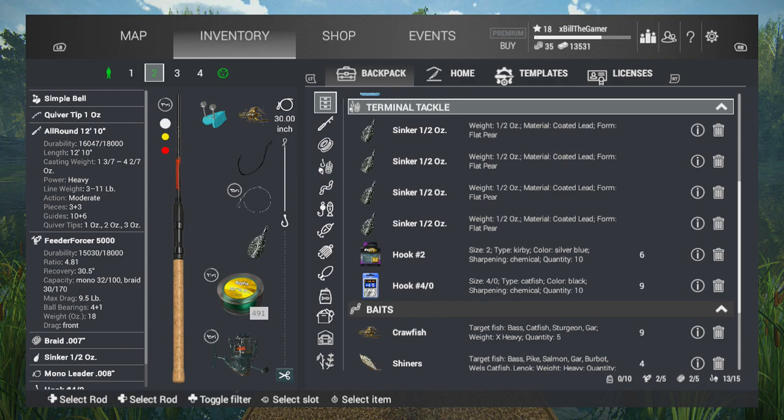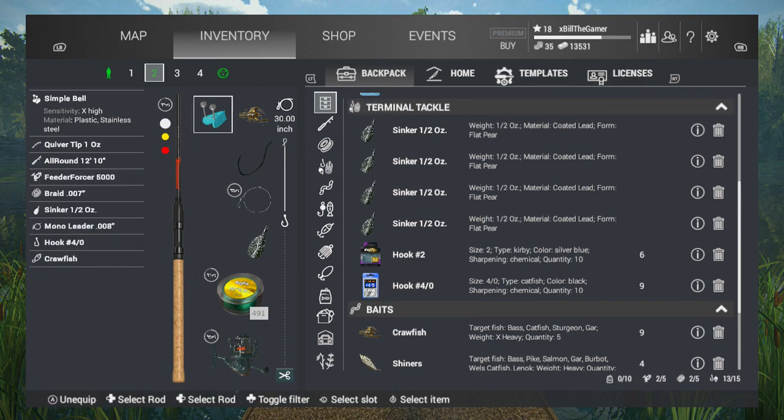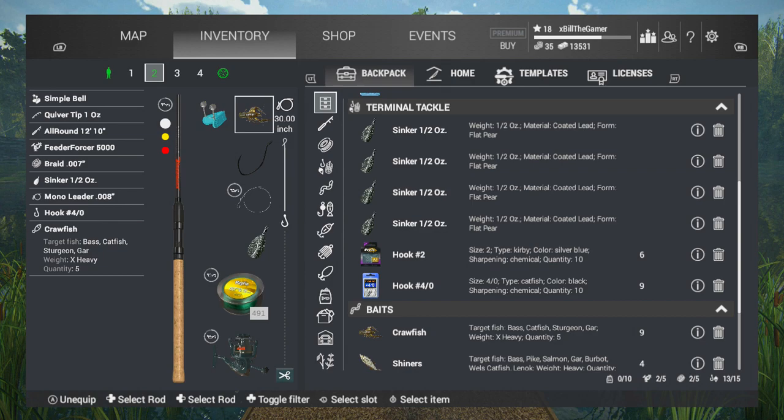The setup we're going for is the 12-foot 10 all-round rod with the simple bell that has extra high sensitivity. We're using crawfish, and each bait is one Bitcoin because I'm not a high enough level to buy them with cash. Five crawfish is five Bitcoin, and I bought myself 10, so that was quite an expensive purchase.